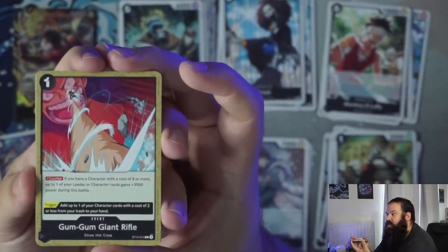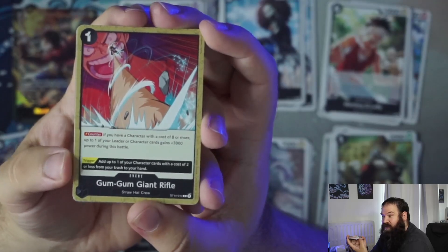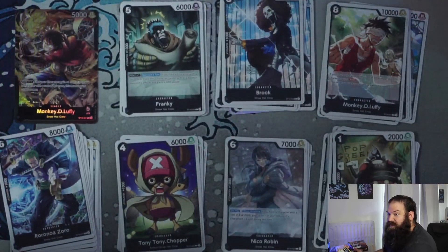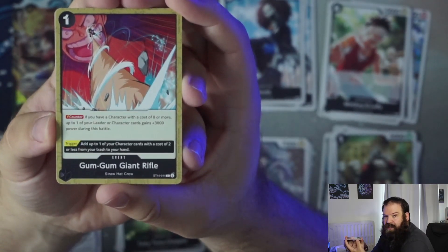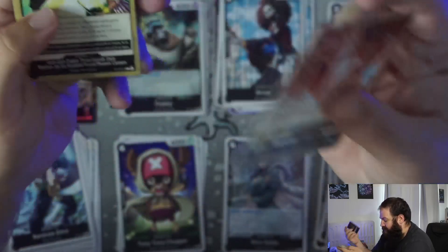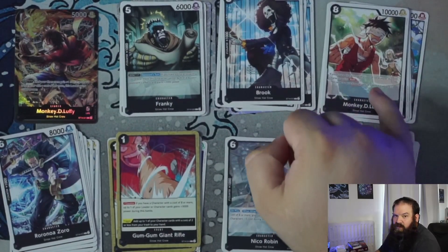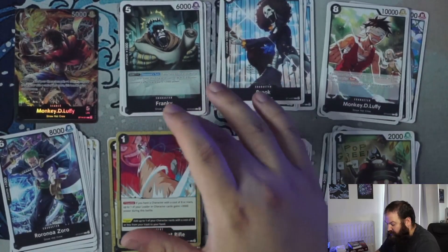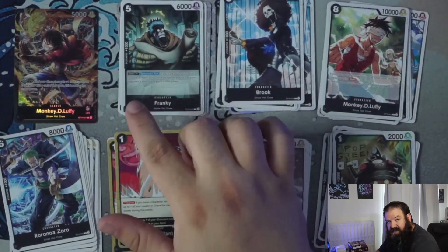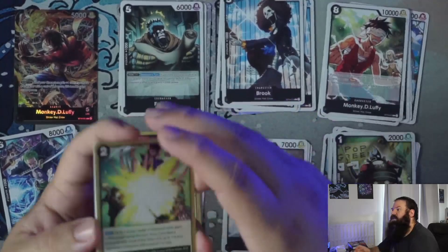We're at the events now, starting with Gum Gum Giant Rifle. For one cost, you have a counter effect: if you have a character with a cost of eight or more — which will be the case since the cost boost lasts until the end of your opponent's next turn — up to one of your leader or characters gains plus three thousand during this battle. This is meant to be played on that Rush Luffy to defend the ten thousand power on the board, or on Frankie who'll be at eight thousand power.